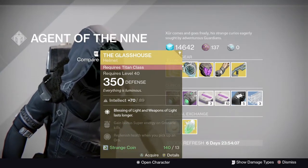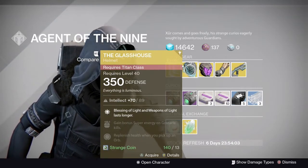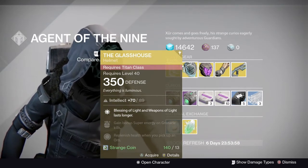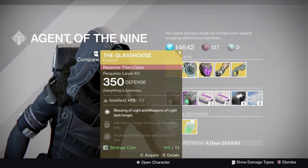For the Titans, we have the Glass House with a 76% stat roll, so on the very low side. I don't rate this helmet very high — it's very low on my exotic tier list. I feel there are much better exotics out there for Titans, and the Helm of Saint-14 is just the king for the Defender. You can pick it up if you want, but I wouldn't recommend it.